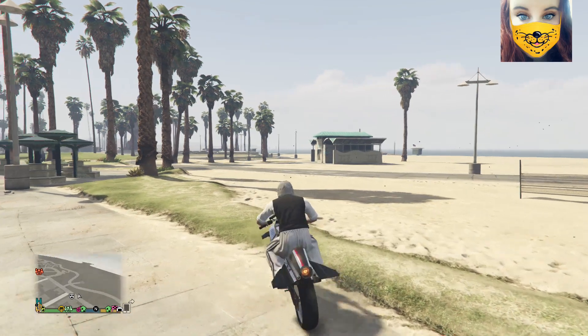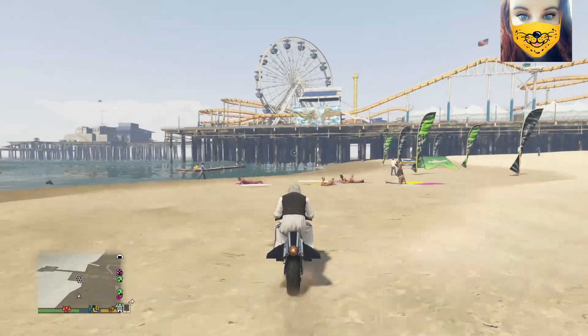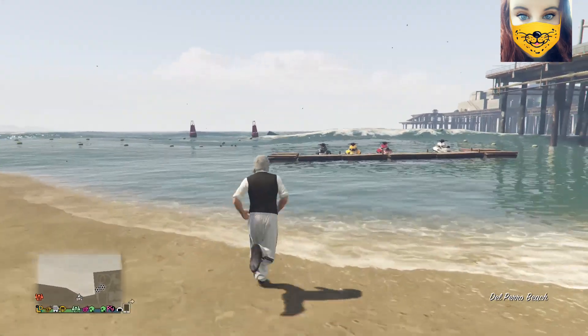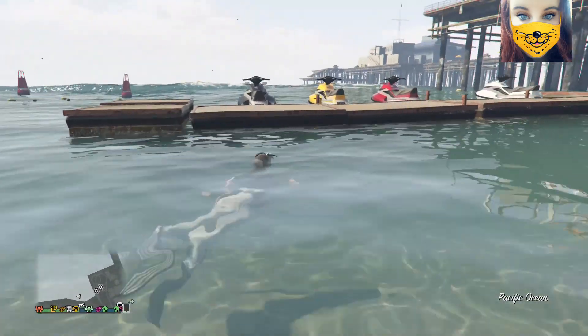After that we're going to get back onto our vehicle and head on down to the jet skis, which is just up the side of the pier here, and we're going to run up and get to this platform. As you're about to see, when you get to the platform and jump up, your arms will be invisible.